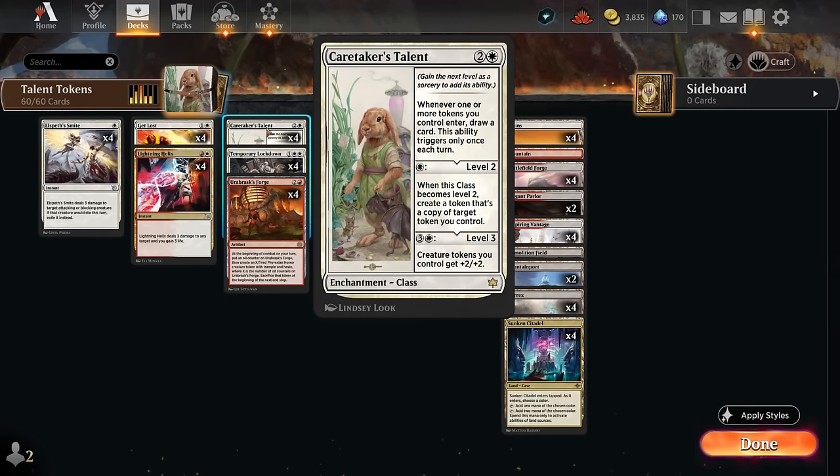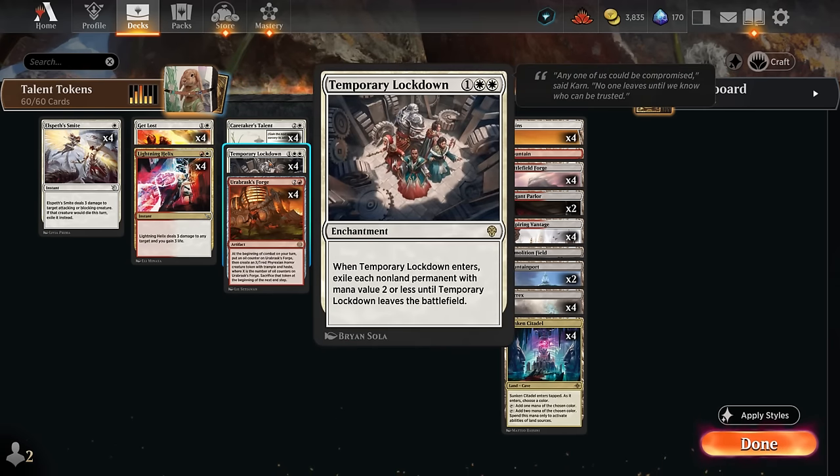The problem with Caretaker's Talent is that it's a pretty slow card that usually doesn't impact the board the turn you play it, and especially in the best-of-one meta that's filled with red aggro decks, you can't expect to survive after tapping out for a talent on turn three. So instead we want to be playing this in a more controlling deck that can keep the board clear, so by the time we deploy the Caretaker's Talent we're not under too much pressure. That's why I want to include Temporary Lockdown alongside it.